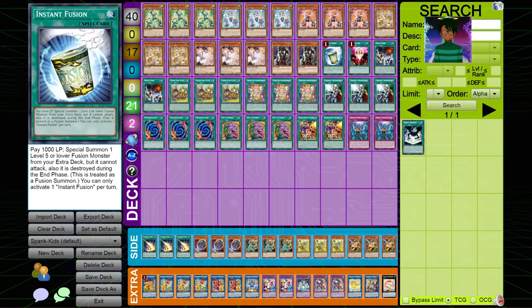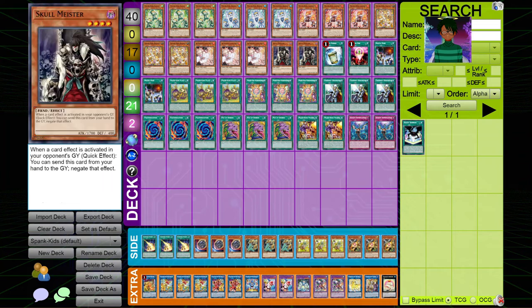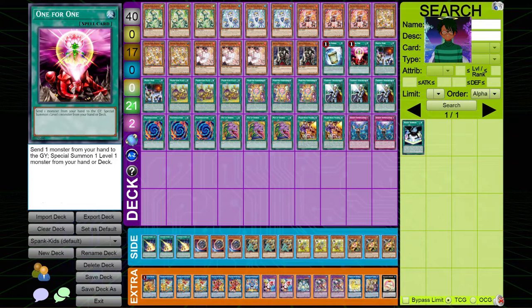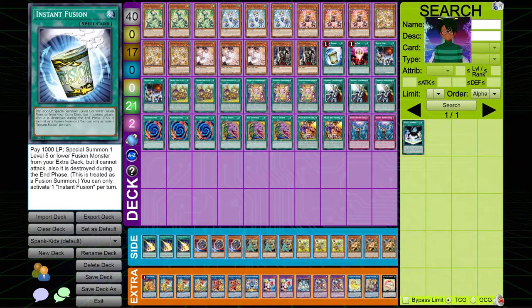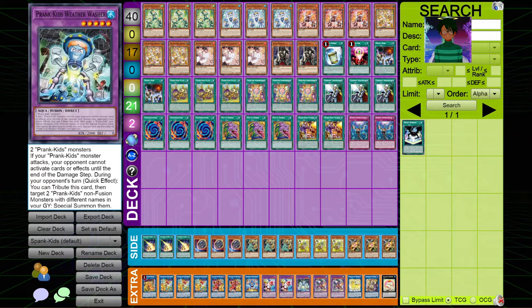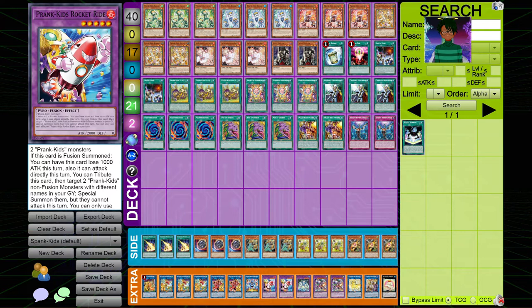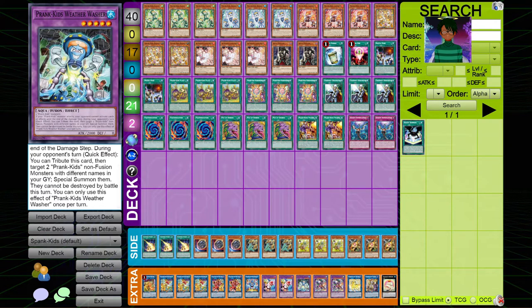For the spells, I play one copy of Instant Fusion and one copy of One for One. One for One allows you to play without using your Normal Summon, which is really, really good. Since this deck doesn't necessarily need its Normal Summon in order to do its plays — it just needs to get a monster on field — that's really all you need to do. I play one copy of Instant Fusion because this card's insane. It allows you to summon any of these two. Rocket Ride allows you to summon on your turn, while Washer allows you to summon on your opponent's turn, which can create some pretty good loops.